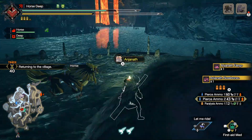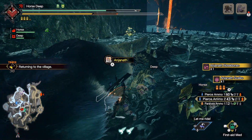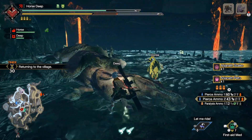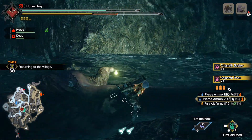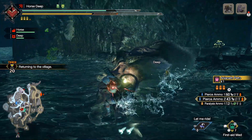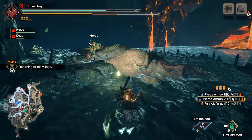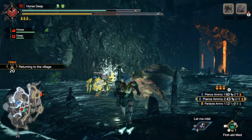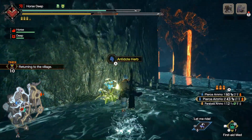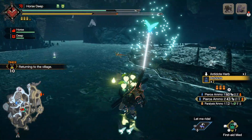Anyway, I think you've seen how powerful this Light Bowgun set is. Actually, it was mostly because Anjanath is very weak to pierce shots on all of its body — its tail, its back, its wings, its face. Pretty much really easy for Light Bowgun. Light Bowguns are really nice. Anyway, that's all the time I got for this video. Thanks for watching, have a wonderful day. Adios!